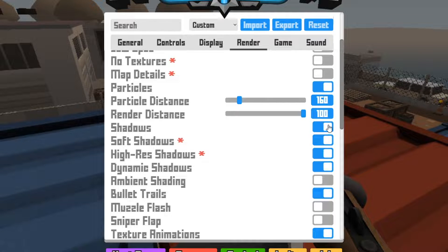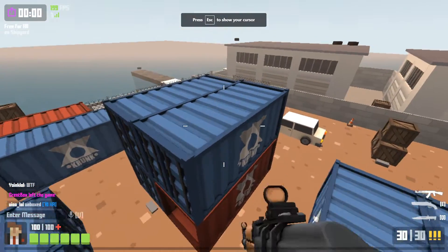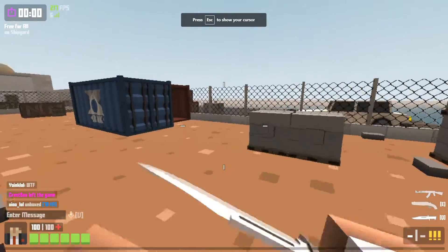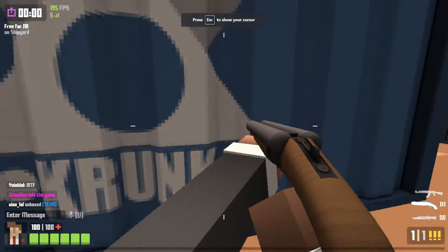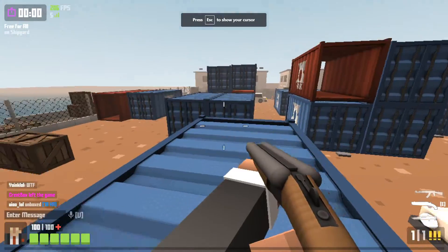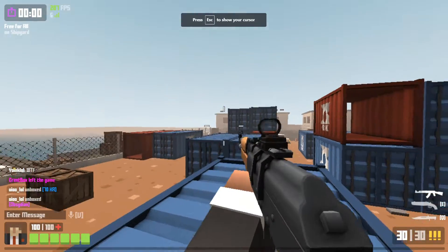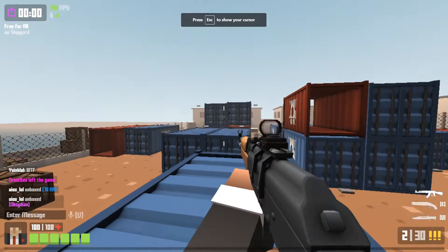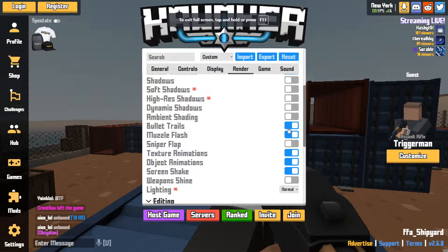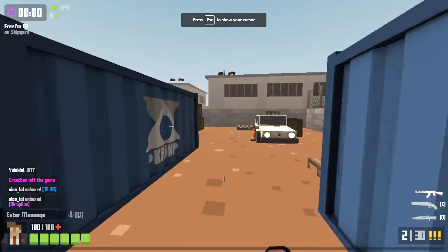The shadows should also be enabled by default — we're going to want to disable all those options. These are basically shadows in the game, so you won't see any more shadows. Some are also distracting and can affect the lighting, so you should disable them even if you have a very good FPS average. Next we're going to be disabling the muzzle flash, which is a distracting feature — when you shoot an assault rifle or any other gun, it shows a flashing effect. By disabling this, you won't see that flashing effect anymore.